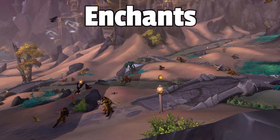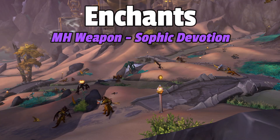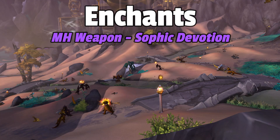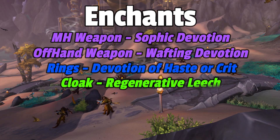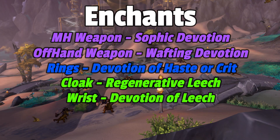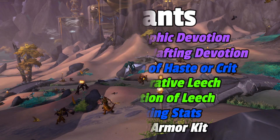For enchants, for your main hand, you're definitely going to want to get Sophic Devotion. And if you can get your hands on Thorncaller or Claw, maybe with Bullions, I'd highly recommend it. For offhand, you're going to want Wafting Devotion. For rings, Devotion of Haste or Devotion of Critical Strike, whichever one you need most. Back, Regenerative Leech. Wrist, Devotion of Leech. Chest, Waking Stats, and then your legs, Fierce Armor Kit.